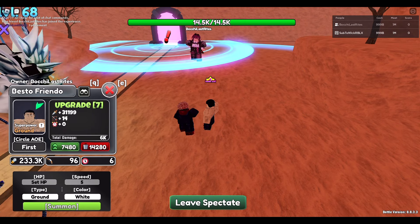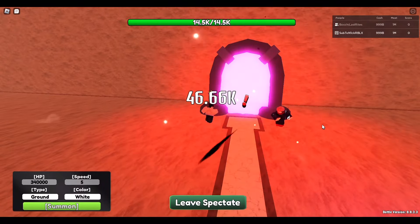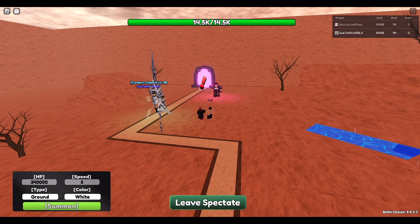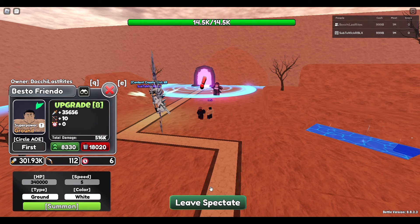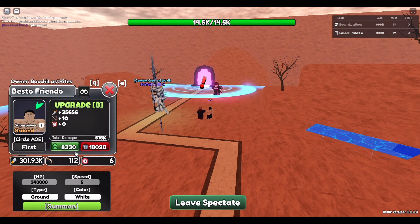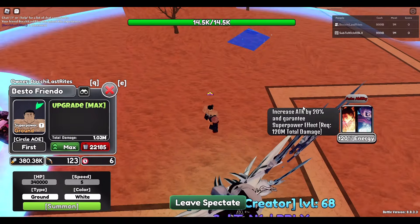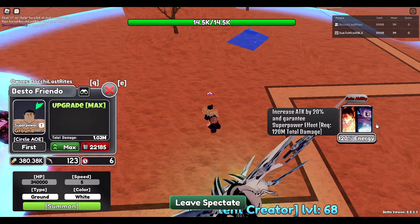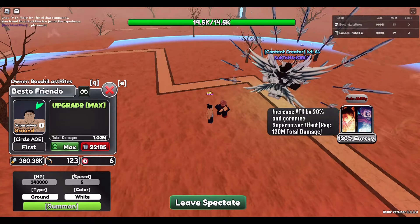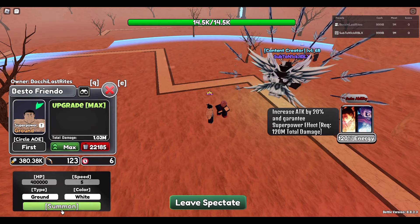Let's see — maybe 340,000 damage. This looks absolutely so cool. Upgrade 7: 300,000 damage, 112 range. We're going to be setting the HP to 400,000 damage and spam the target right now.